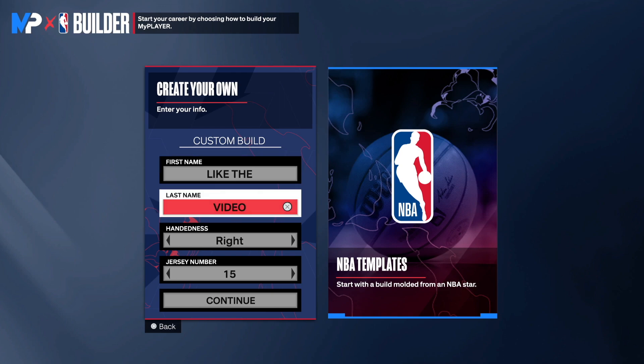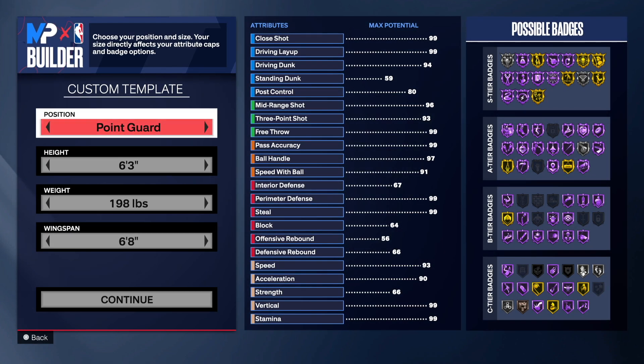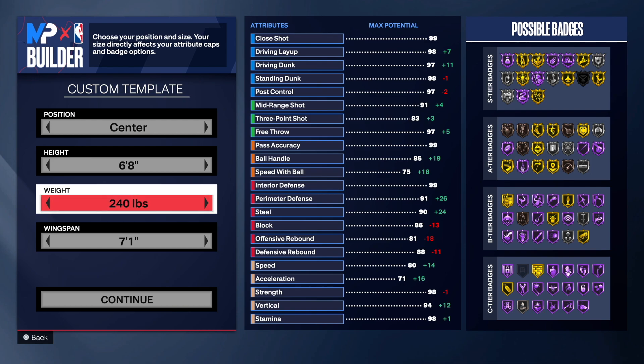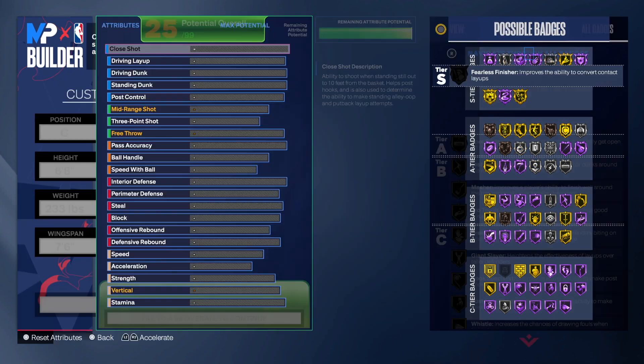Right hand or left hand is up to you, jersey number is up to you — it doesn't matter for this build. You want to go to center, 6'8". This is an undersized center but you will dominate, trust and believe. You want to go 233 pounds and max out the wingspan — you need to max out the wingspan.